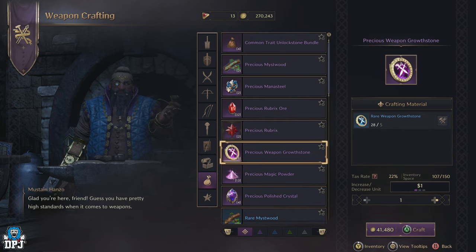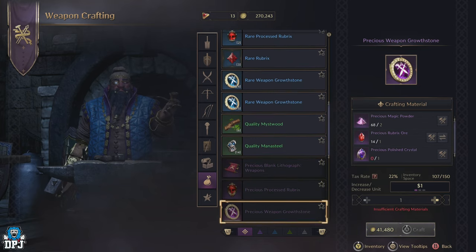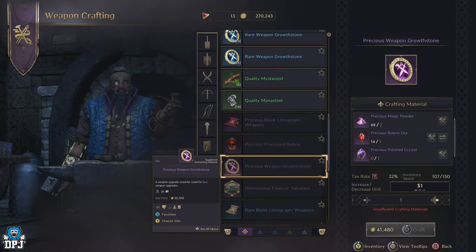If you head to the crafting weapon vendor, these allow you to craft those precious weapon growth stones. You will see that the requirements to craft these are 2 precious magic powder, 1 precious rubrics ore, and 1 precious polished crystal. So let's break down these items and the best way you can get them fast.